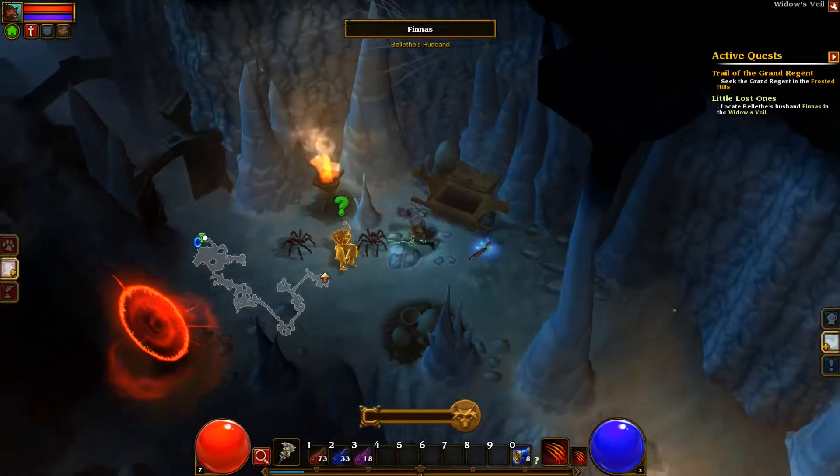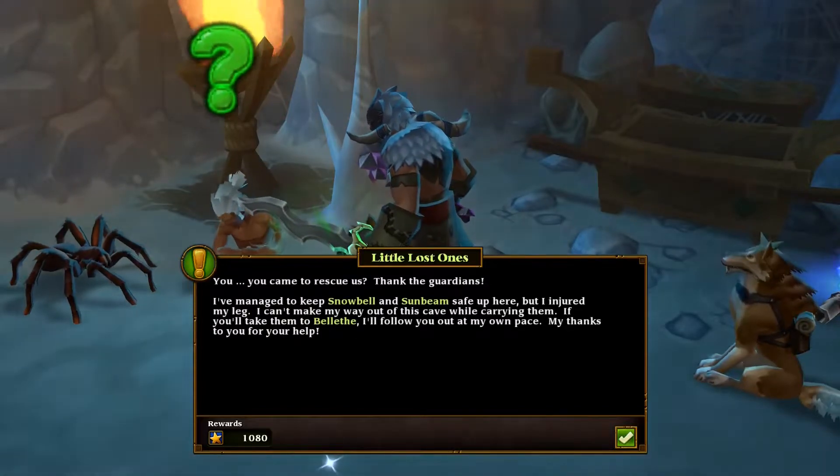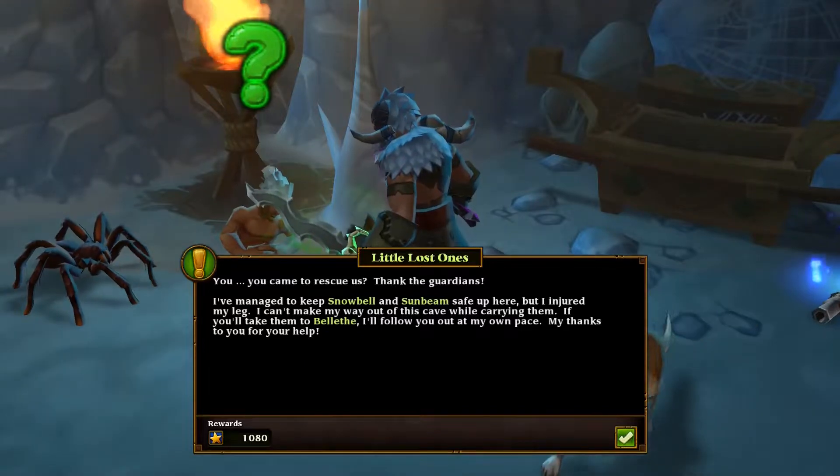Finnis — let's talk to him. You came to rescue us? Thank the guardians. He managed to keep Snowball and Sunbeam safe, but he injured his leg.